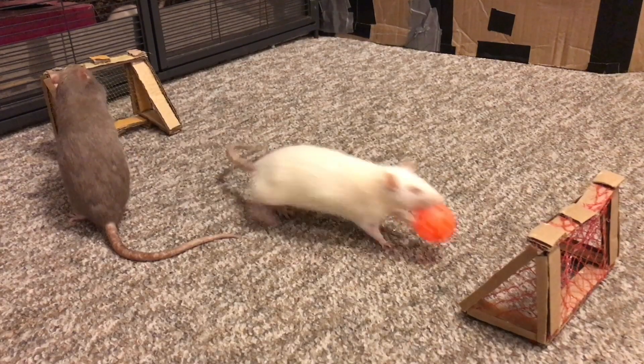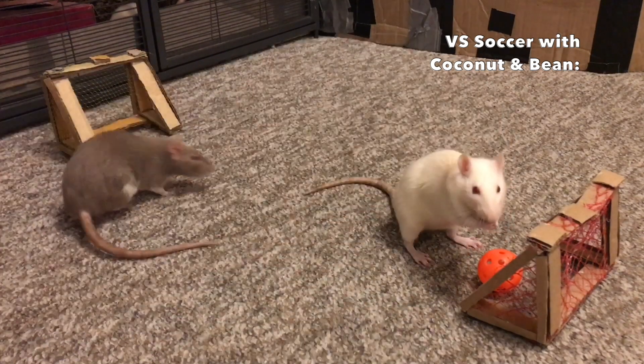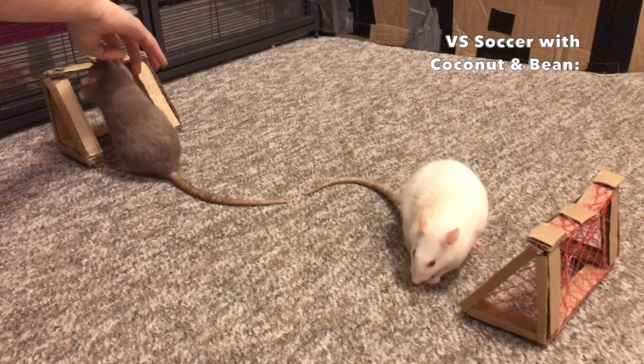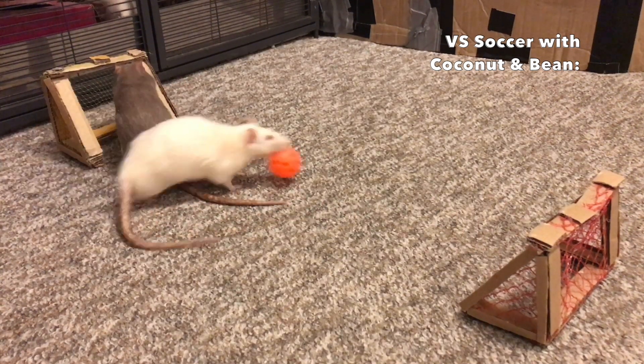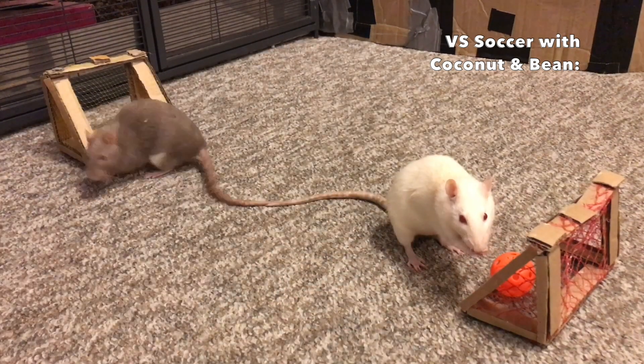And that's all there is to it! This is a fun trick for any rat and a natural continuation of the push a ball trick. If you want to make this trick even more impressive, you can then teach two rats to place their ball into a goal on one specific side and then have them play a soccer match. I've done this several times before, and while my rats usually end up picking up and carrying their ball to the goal, it's still a super cute and impressive trick.